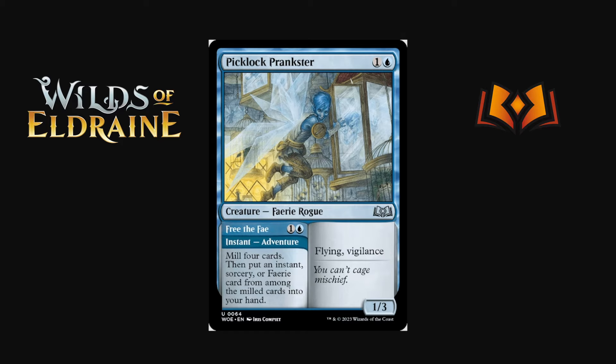First adventure card: Pick a Lock Prancer is one and a blue for a 1/3. The adventure instant mills four cards and puts an instant, sorcery, or fairy card from among them into your hand — not that far from Impulse as a bonus effect. Adventure cards work one of two ways: either you have an efficient creature with a good bonus spell, or a good spell where the creature is just upside. Here the instant is the better half — the two-mana 1/3 with flying and vigilance is nice upside if there's a fairy deck.